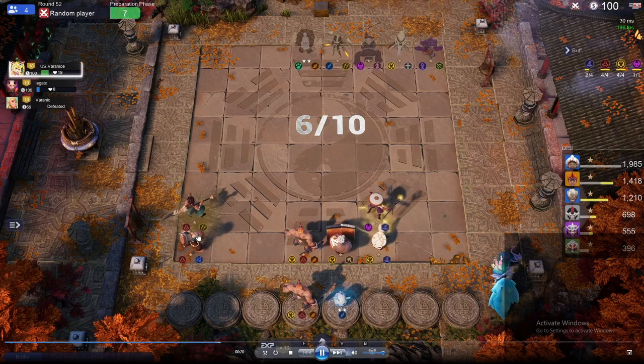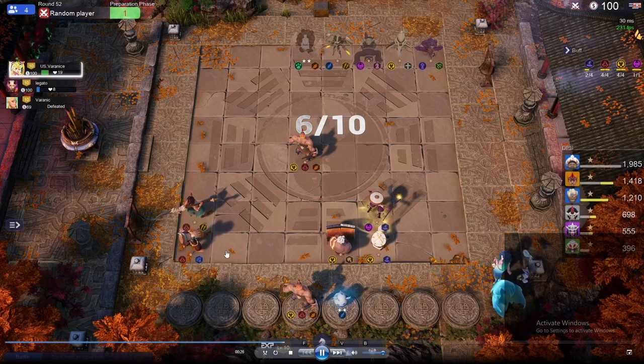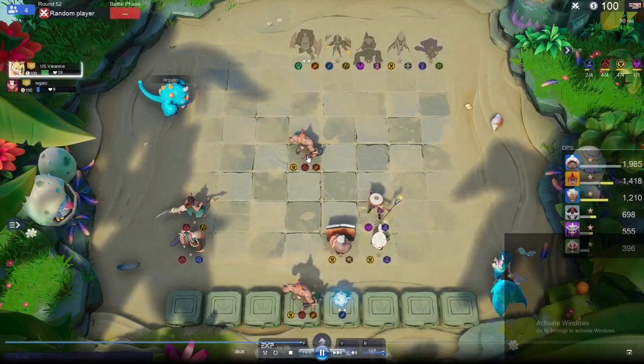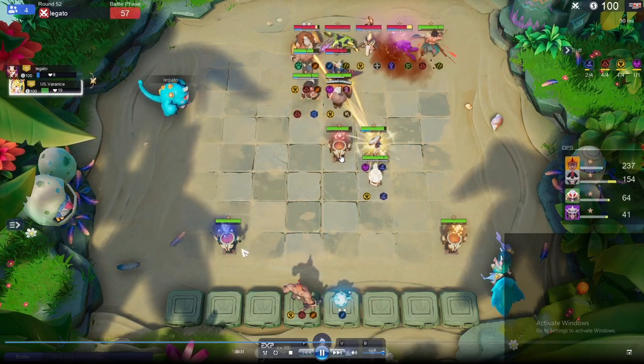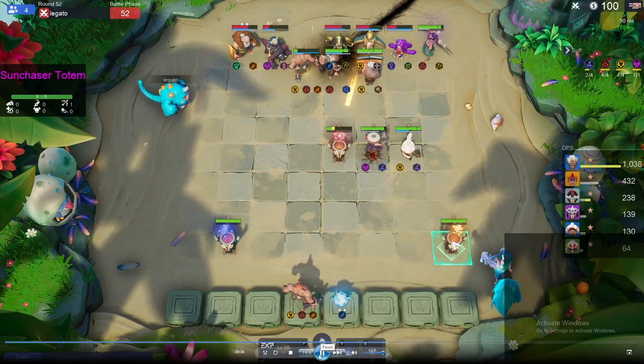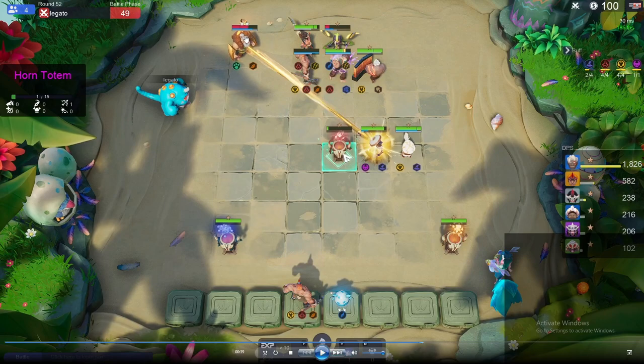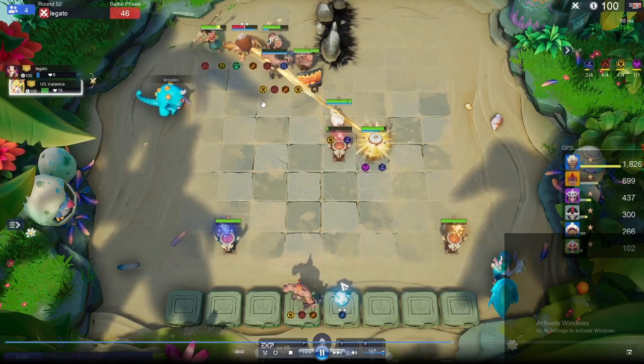I'm going to put a couple units in this corner to demonstrate how we can force this Totem to spawn away from this corner. Putting a unit here can also force this Totem to summon here. Here's an example of the Sun Chaser Totem disarming the Razorclaw — it's got a little icon on top of its health bar matching with the Totem's icon. The Razorclaw got disarmed and couldn't attack for a couple seconds.